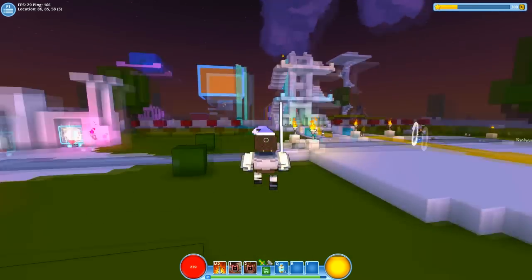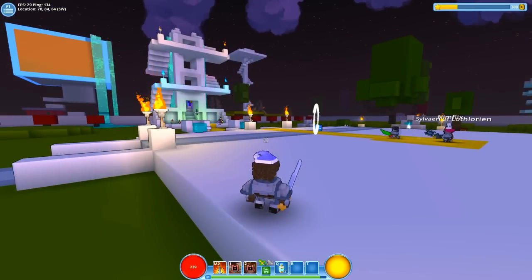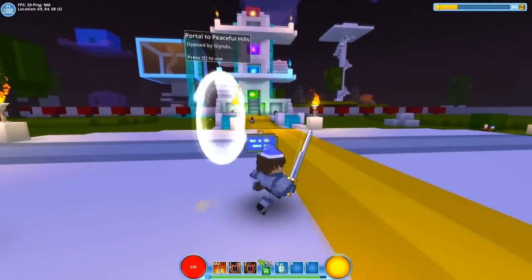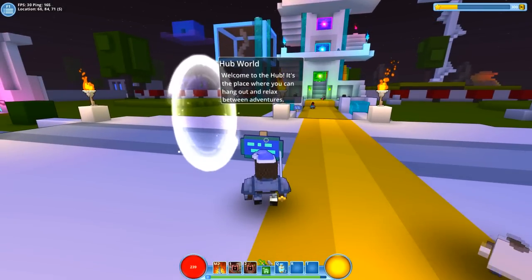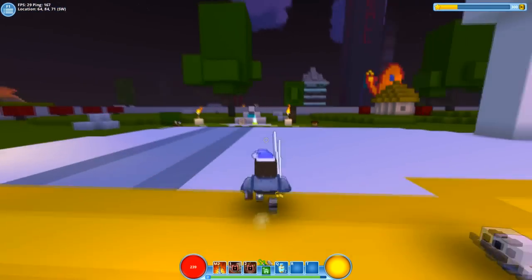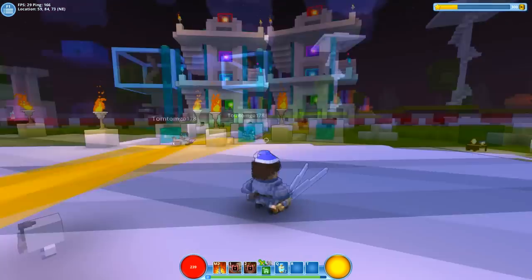I really don't know too much about it just yet. I've just done the tutorial to get the basics so I'm not noobing around too much. The tutorial basically had me make a portal to come here, which is a really interesting place. You can see there are other players here — this is the hub world, a place where you can hang out and relax in between adventures. I thought a good idea would be jumping straight into an adventure.